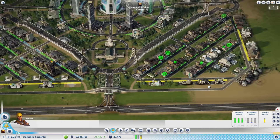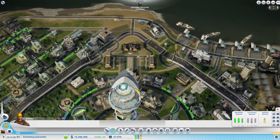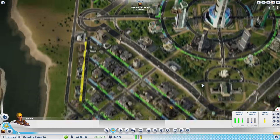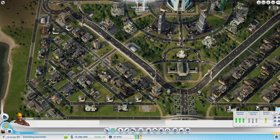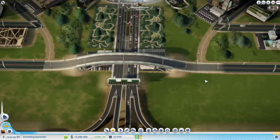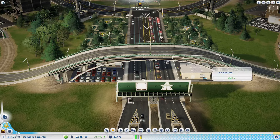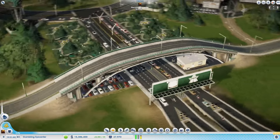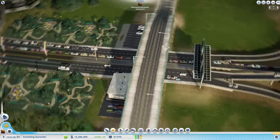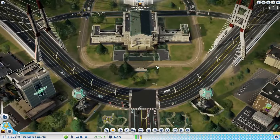We've got residential, a couple of spots, and when we come in we've got parks, a park and ride, and it branches and elevates. Let's get an idea of the roundabout here.